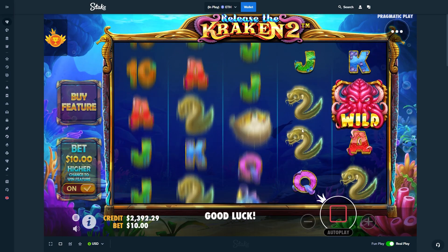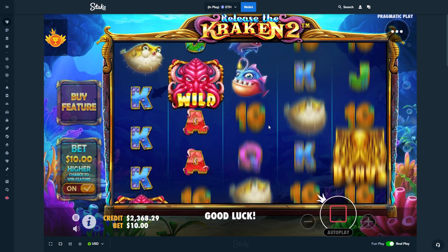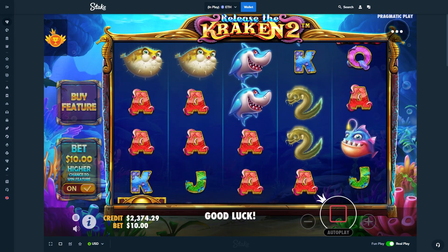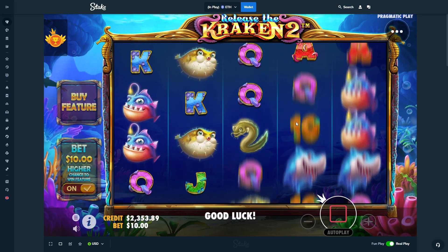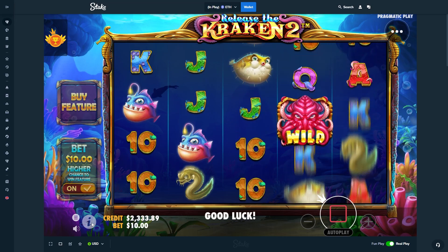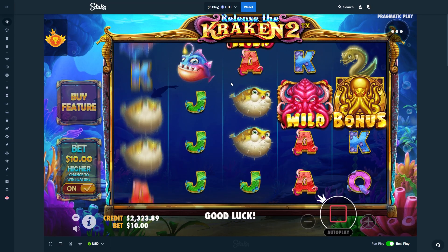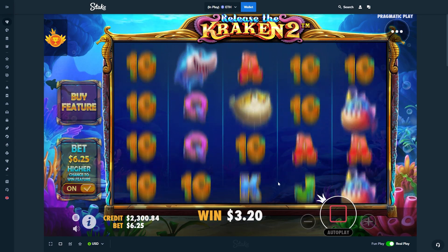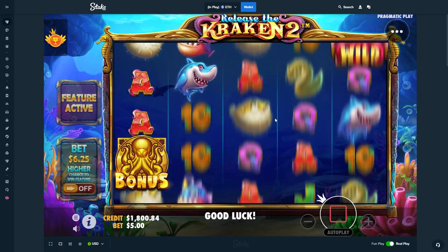We're doing a few spins to see if we can get a good base game hit and try to spin in a bonus. We need three bonus features to trigger it. We did a few more spins down to about 2,300 but we did not get a bonus, so let's go ahead and try the bonus buys.